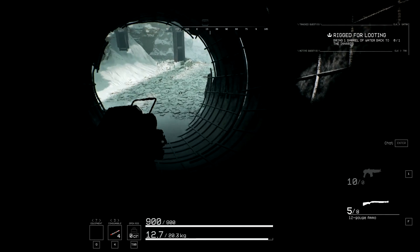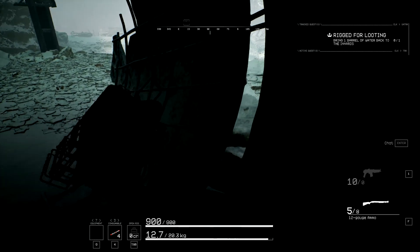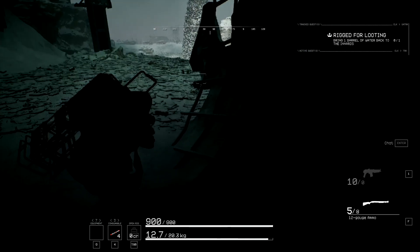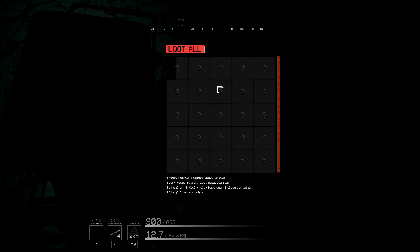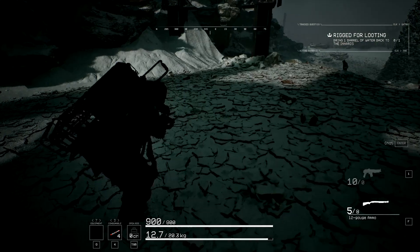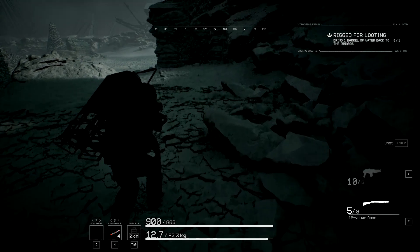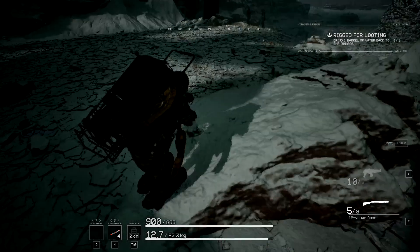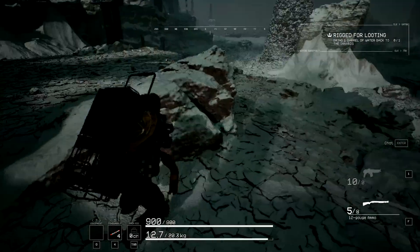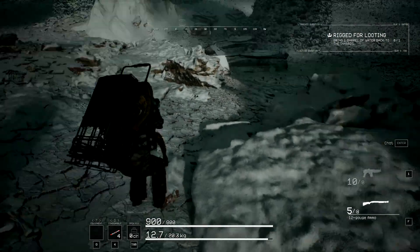Having squad mates would make this a lot easier because then we could just take on some of these groups and split the aggro between us — I think it does split between players. Okay, just loot all — I don't even know what I took. I kind of wish there was a bit more option to move the camera without moving myself. I need to try this on console with a controller.